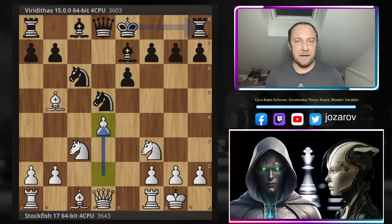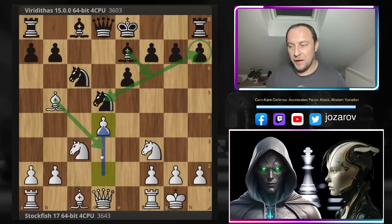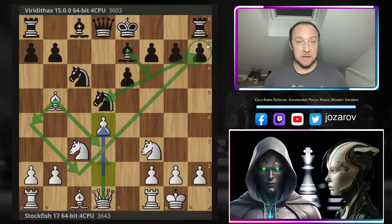White has a tiny strategic disadvantage — the isolated d-pawn could be a problem. But what's good for white is that when black plays Nd5, the knight gets deflected from the defense of the h7 square. Stockfish will try an attacking idea with Bc2, Ba4, Bc2, Qd3, building this Capablanca attacking formation — this Capablanca structure trying to do something on the king side. It's a thematic attack, useful maybe in your own games against the Caro-Kann.